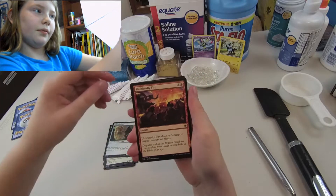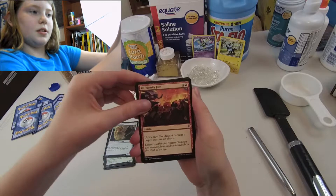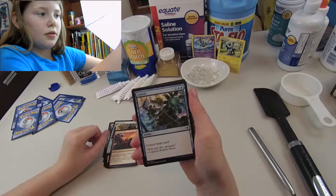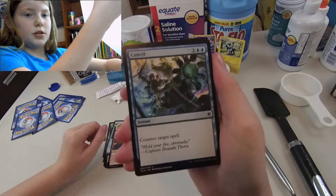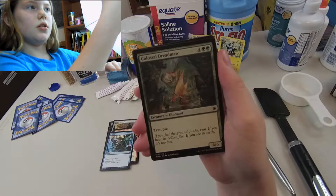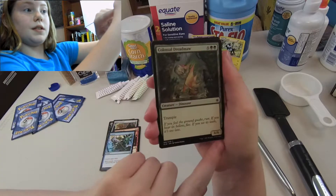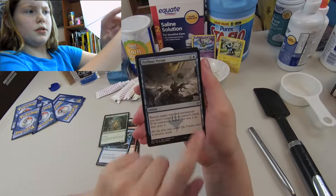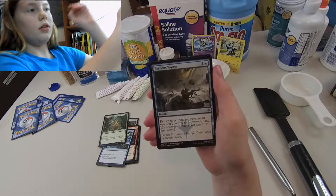It's weird the artifacts aren't like the brown color like they used to be. Unfriendly Fire — instant. Cancel, it's like the old counterspell — a counter target spell. Castle Dreadmall — expensive, 6/6, that's pretty good, that's a big one. Then silver — I think that means it's rare or uncommon or something. I think the gold ones are rare, I don't remember.